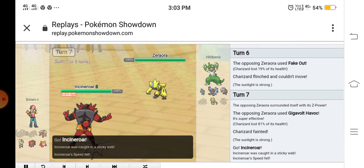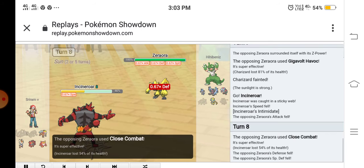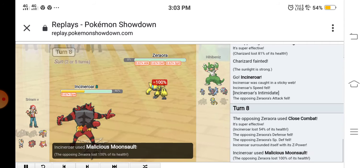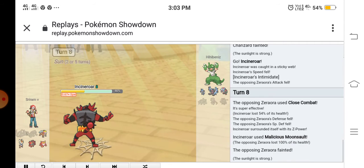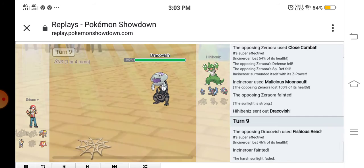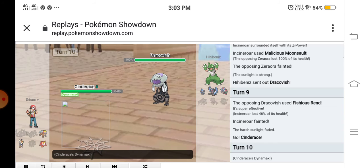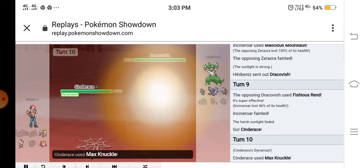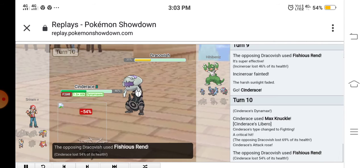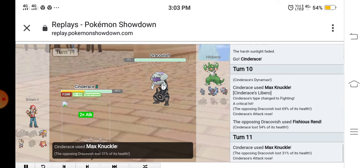Zeraora used Plasma Fists again with zero Aura, and then used Gigavolt Havoc. I sent out my Incineroar — my speed was low but it didn't matter. I used Incineroar's Z-move Malicious Moonsault and knocked out the Zeraora. He sent out his Dracovish and used Fishious Rend. The sun was also gone, so his Fishious Rend wasn't as strong. I Gigantamaxed my Cinderace and used Max Knuckle, which hit for a critical hit and knocked out the Dracovish.